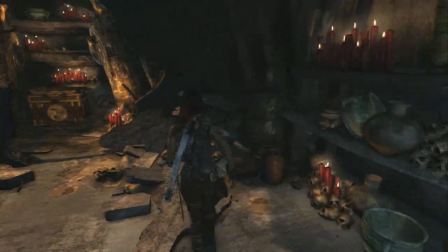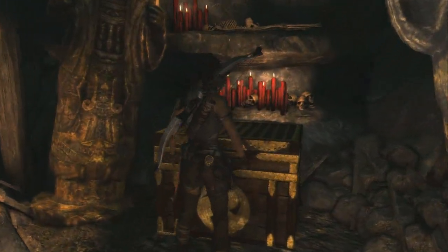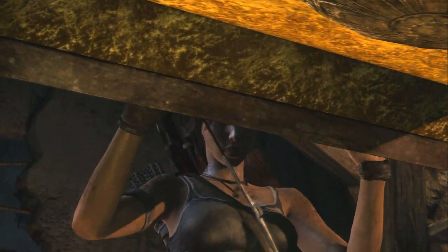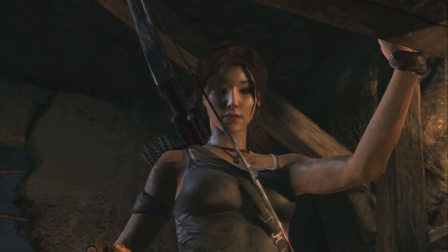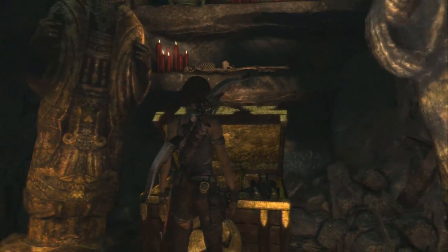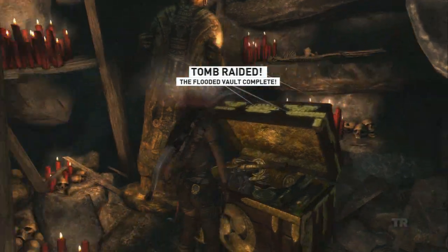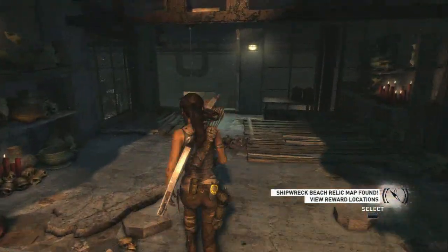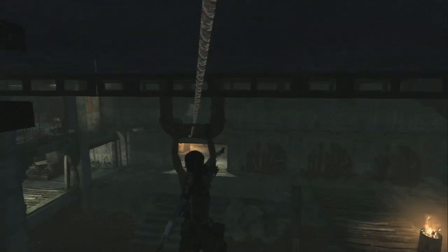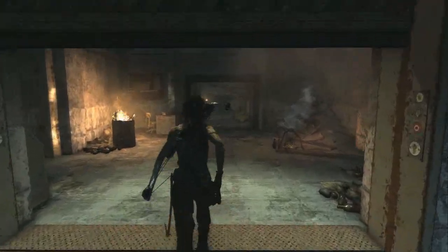Nice looking stuff in here. Okay, so treasure box — what have you got for us this time? It's just another treasure map. Probably better than candy, but you know. Okay, and this is another one with an alternate route out — you can just use the zip line to get back down and save yourself a few seconds.